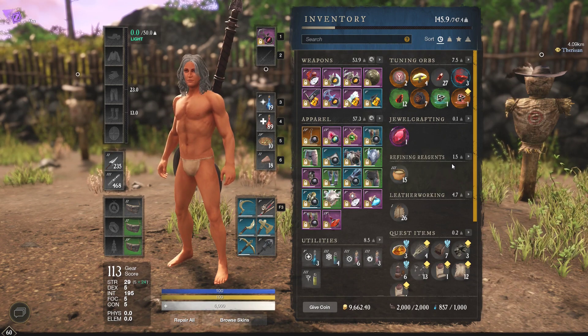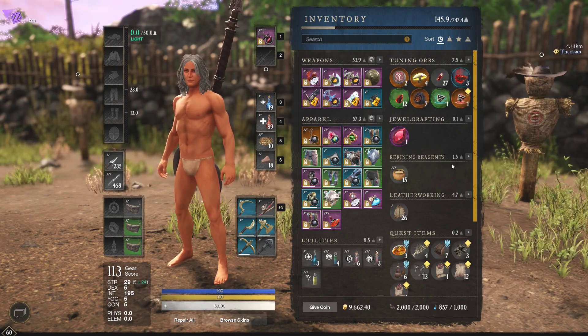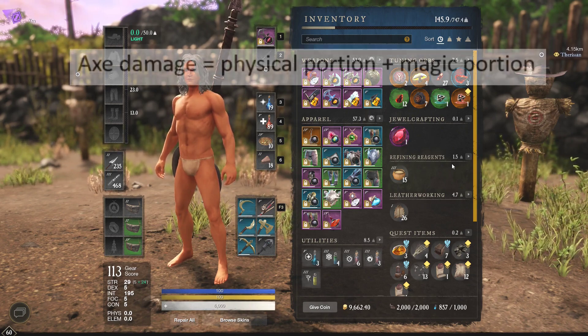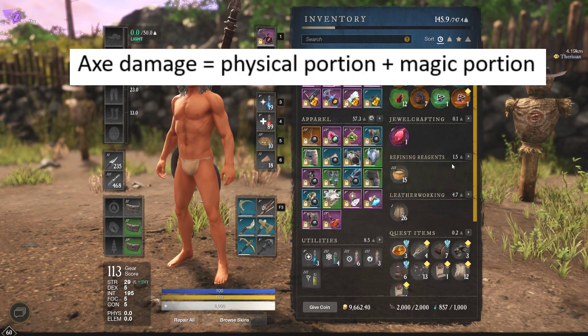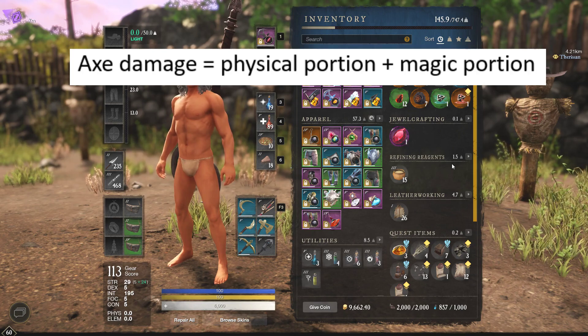So how is damage actually calculated? We'll be using an axe for our discussion, but in theory you should be able to switch strength with whatever the main stat is of the weapon you're looking to test. To calculate the axe damage — or any physical weapon — it calculates the physical portion plus the magic portion, regardless of if there's a gem in there or not. If there's a focus or amber gem in there, it'll just calculate it as a zero.